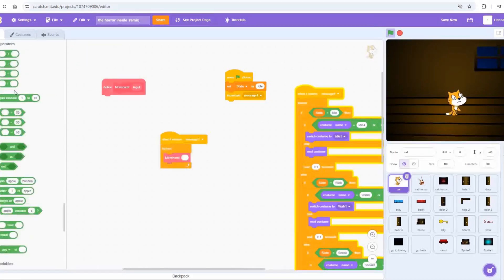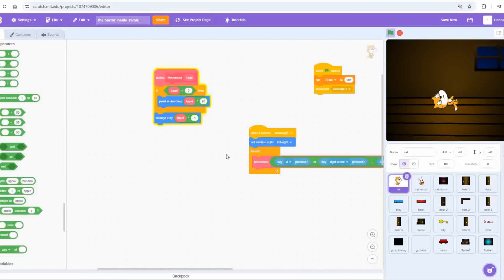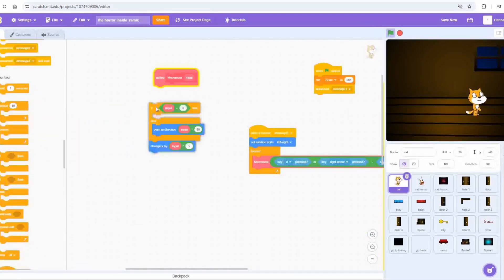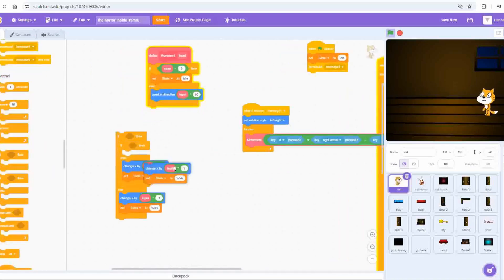I coded in the movement mechanics: you can move left and right using A and D or the arrow keys, and you run by holding R and sneak by holding F. I made sure that it plays the correct animation based on whether the cat is idling or how it's moving.